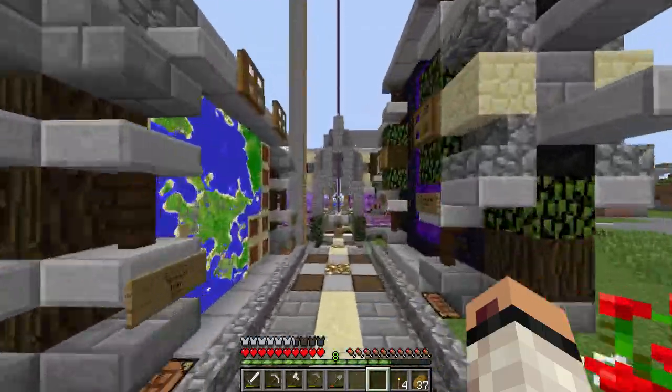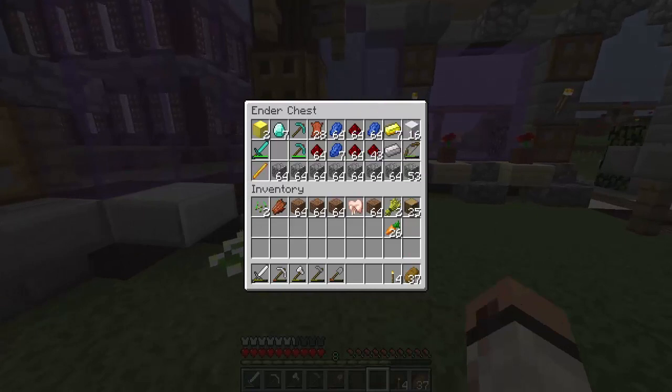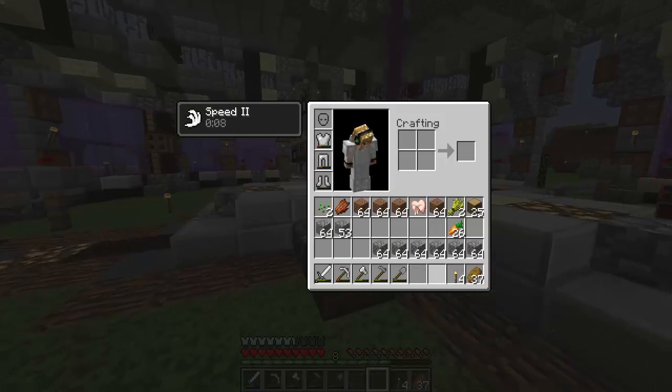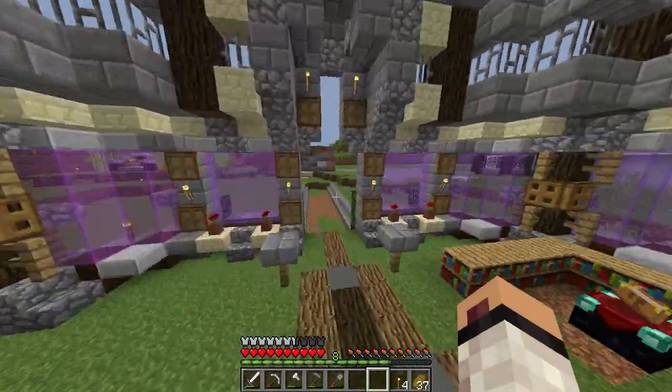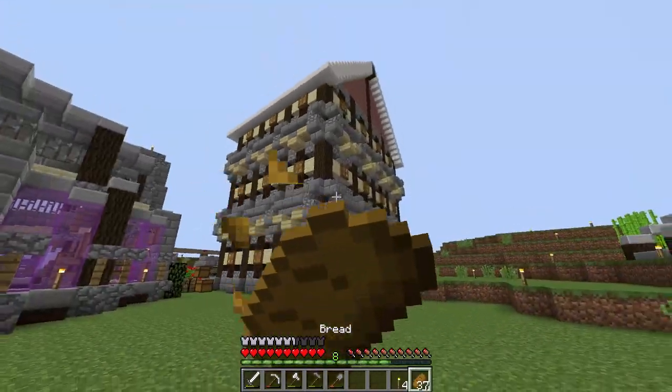We did a small Q&A while mining, so that's cool. We got some diamonds, some gold blocks, and I have two diamond pickaxes and a diamond sword I need to enchant. I'm not the most OP but I do have things going — I'm not starting from nothing.